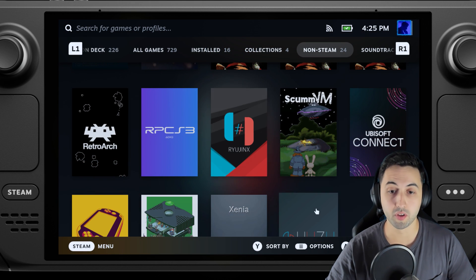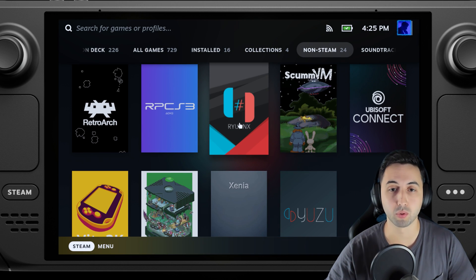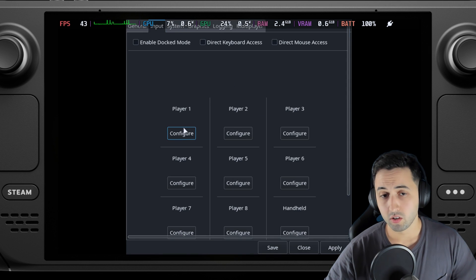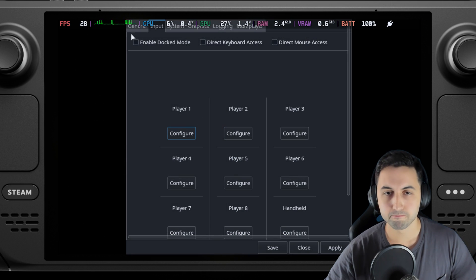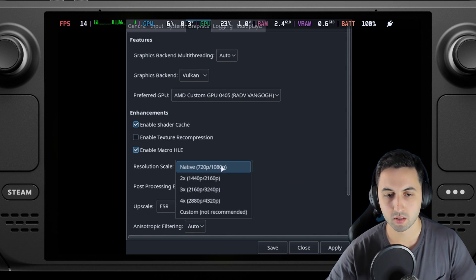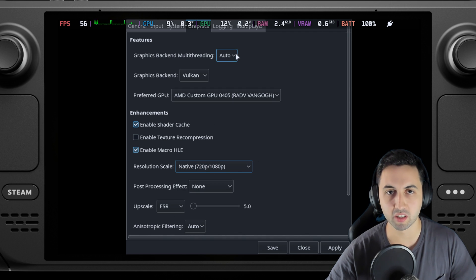Now it's time for the Nintendo Switch emulators. We've got Ryujinx and Yuzu. Let's start with Ryujinx and then jump into the next one. In Options, I only added the Steam Deck controls as a Pro Controller. Under Graphics, I kept it all default. We can do a lower resolution by going to Custom, but let's keep it on native. Save, and let's launch the game.